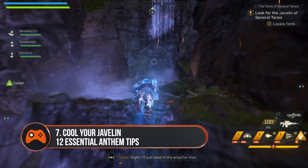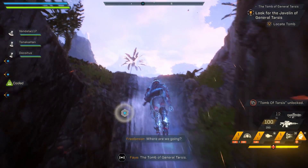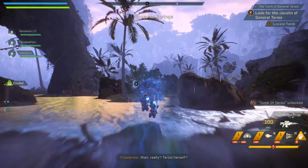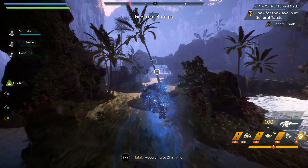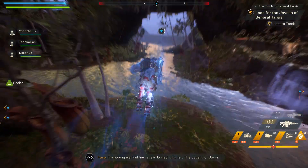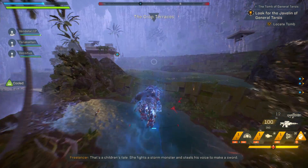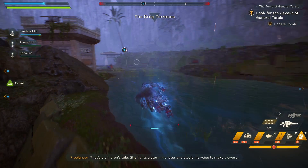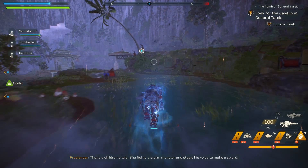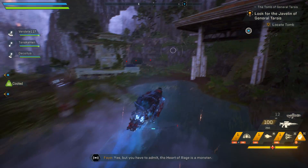Cool your javelin in flight by nose diving and flying through rain and waterfalls. It doesn't take too long for your javelin to overheat while flying through the sky, but if you dive or skim the tops of rivers and plummet down alongside waterfalls you'll cool down. If you get it right your heat meter will pause and turn blue, letting you glide without consequence as long as you remain near water or diving. The buff will also last a few seconds when you pull away, so it's worth doing if you've got a lot of ground to cover.